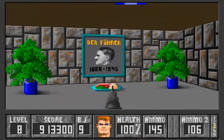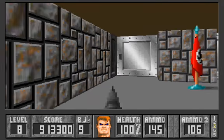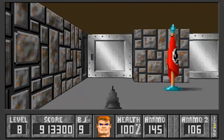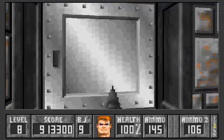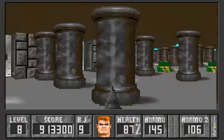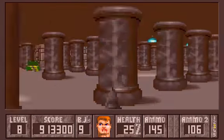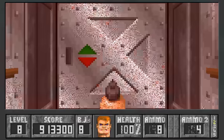A meal here indicates there are probably health items stashed behind it. I've got 145 ammo, 106 MCS ammo, MCS weapons, and 100% health — and I'm playing on the hardest skill level. Let's start with just a pistol. Let's get myself killed — run around, bang bang bang, I'm dead. Okay, we're going to start with just a pistol.